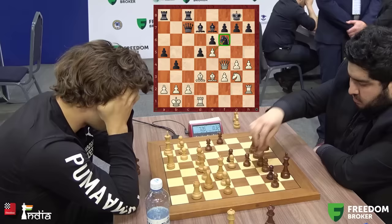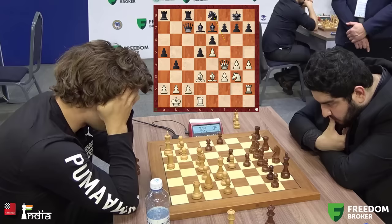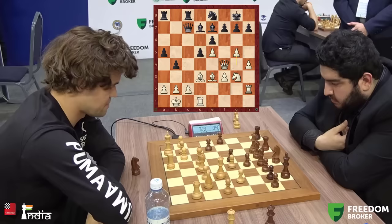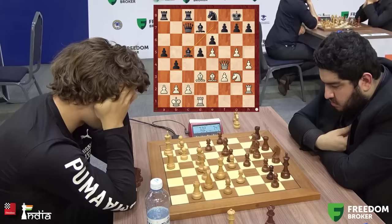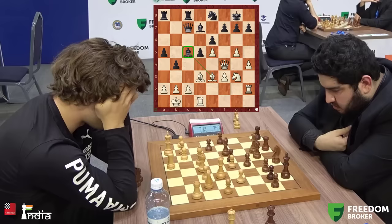So Magnus plays his queen to f4 — excellent move, threatening to take on f6. The knight jumps back. Now how do you continue the attack? The bishop is looking, and bishop h7 is in the air — but maybe it's too soon. So Magnus first pushes his pawn, going ahead. Parham cannot go a4 just yet — he first wants to trade off the bishop on e3. Magnus can just trade or even go h5 and create a lot of play on the kingside. It feels like White's attack is coming faster.